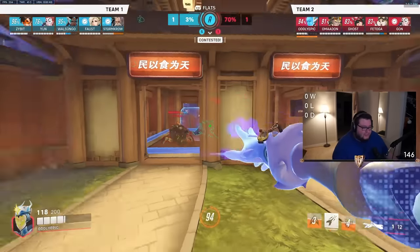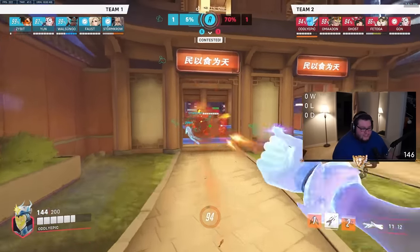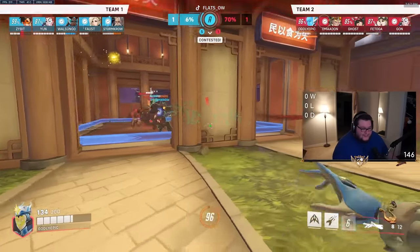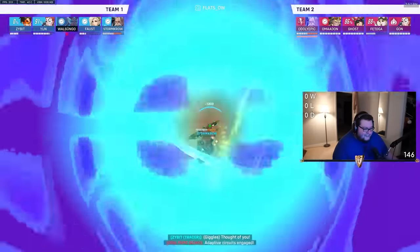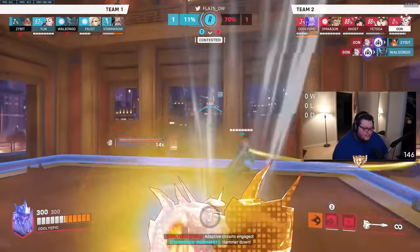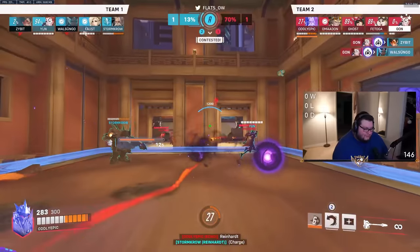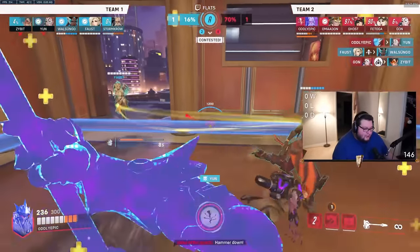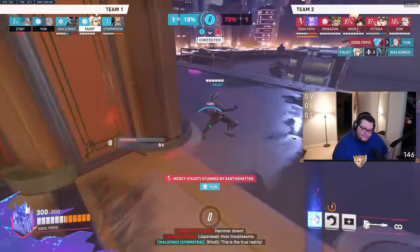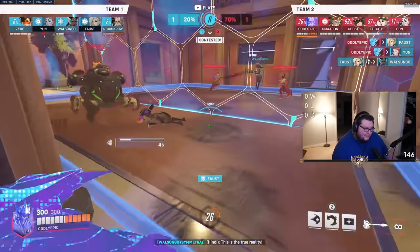They actually just figured out how to beat you. They walked in the opposite side, took no damage, set up Sym turrets, and now they're going to stand there. Here you go — you're going to copy the Reinhardt again, right? Yep, another attempt. Oh, you missed though. Now you're chasing the Reinhardt instead of killing the four people in the corner. Good-ish slam — that's something.